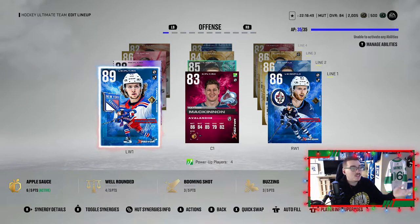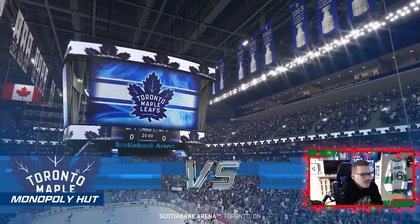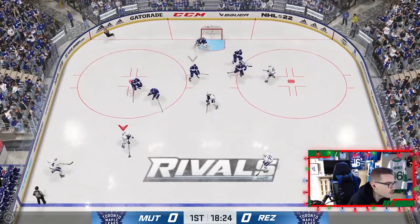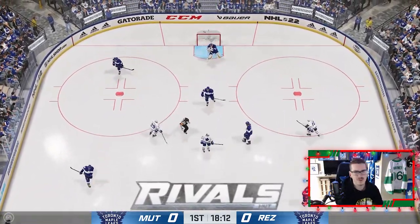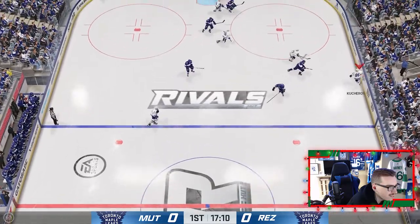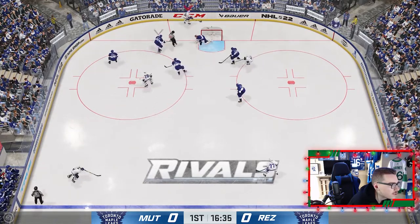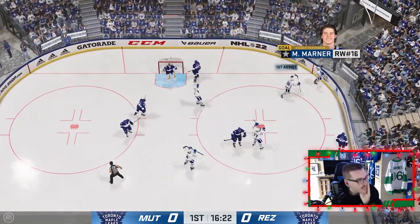Fourth line is a little weak — Zabinejad and Kachuk — but that's fine, it's a fourth line. Our first three lines are absolutely nuts. Defense and goaltending stays the same. Let's quickly hop into the last game of the episode. Opponent had Hedman, Crosby, and Eichel as his best players. Leafer versus Leafer — let's see what our new players can do. Let's try to get McKinnon more upgrades as well.